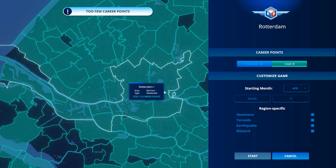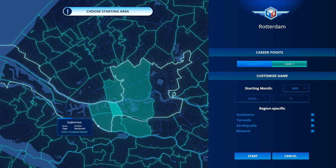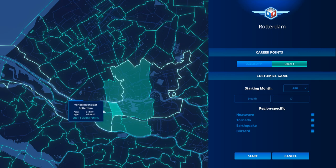60.61 square kilometers — I cannot pick that one. It's costing me 14 career points; this is a large sector. Then I guess we're going to have to pick something a bit smaller. Maybe this one and this one together — Fandlingerplaat and one section of water. Okay, let's start.